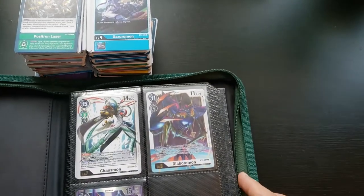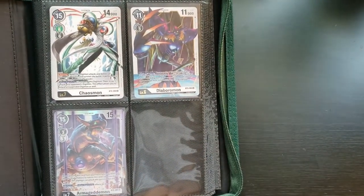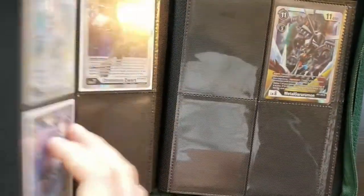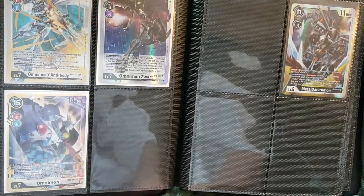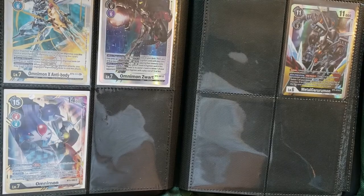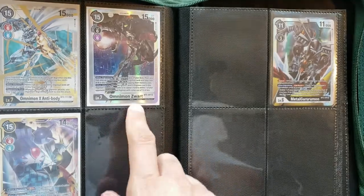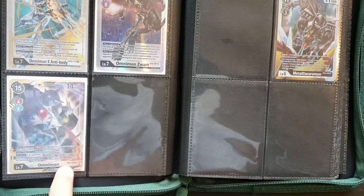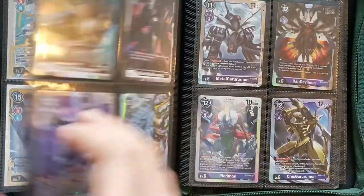I got some pretty nice pulls. Some of these I had before, but I did get an Armageddon Mon, a Diaboromon, and of course a lot of Omnimons from Battle of Omni. I'm really excited about the X Antibody — that's the secret rare — it's not even on TCG Player yet. I also got an Omnimon Zwart and a regular Omnimon in alternate art, which is kind of nice.